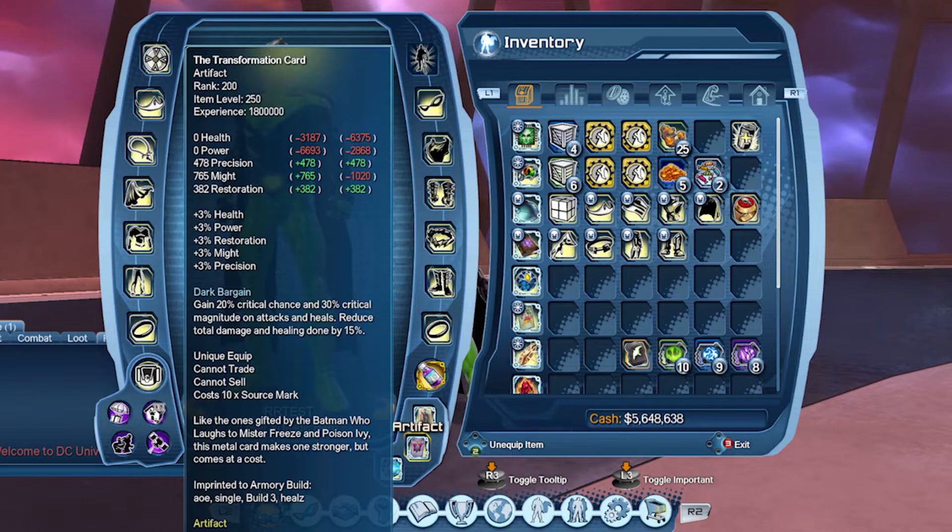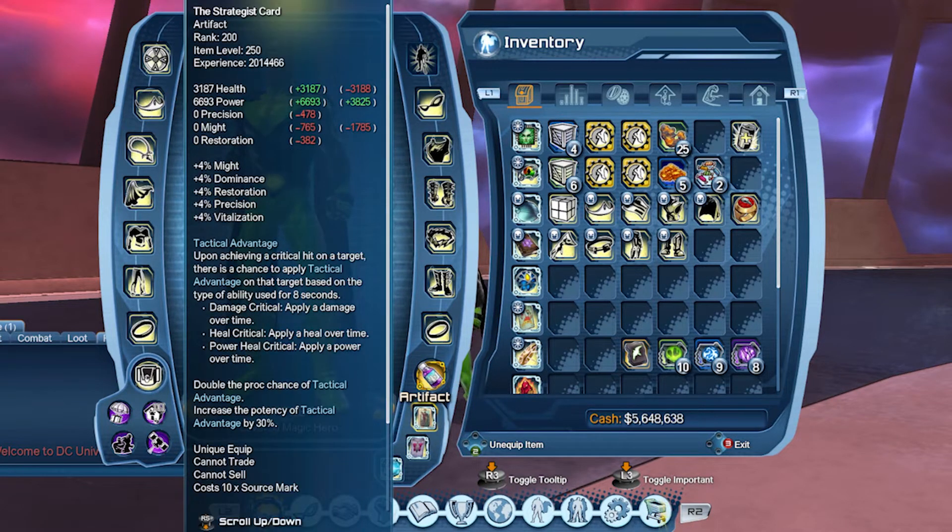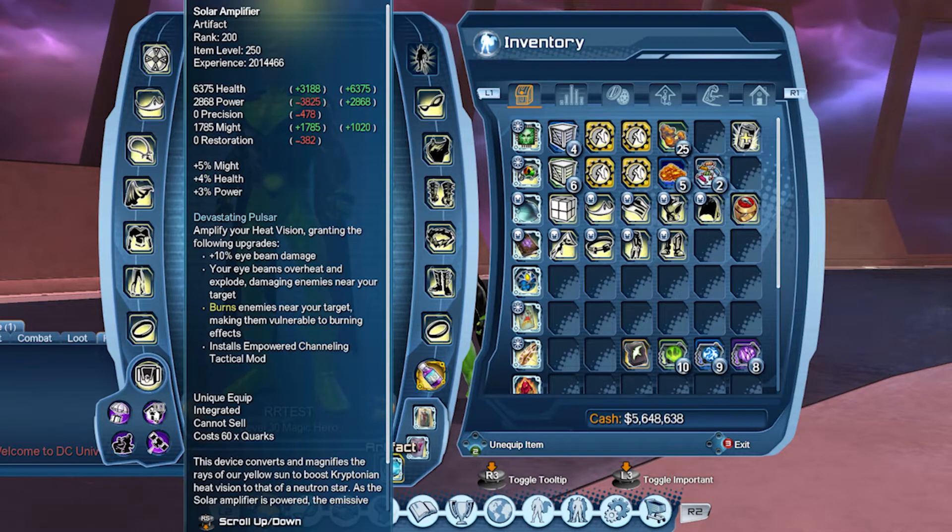Now for our artifacts, we are going for the Trans-Strat-Solar combo on this one. Trans for the extra crits, Strat to give us that innate damage from those crits, and Solar Amp for the Bump and Might, extra damage to Heat Vision, and the Empowered Channeling mod for the win.